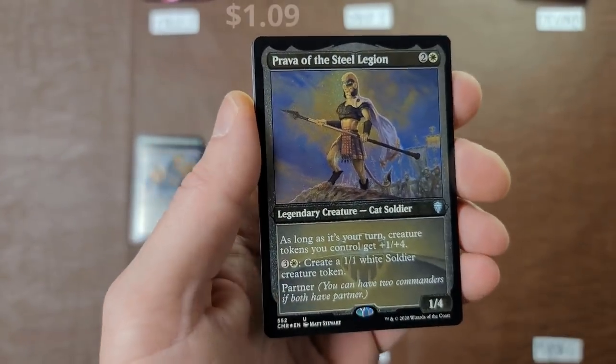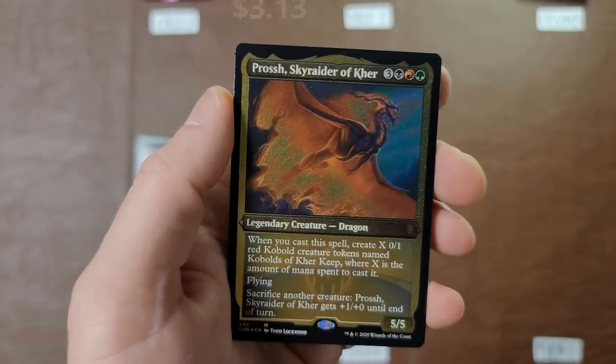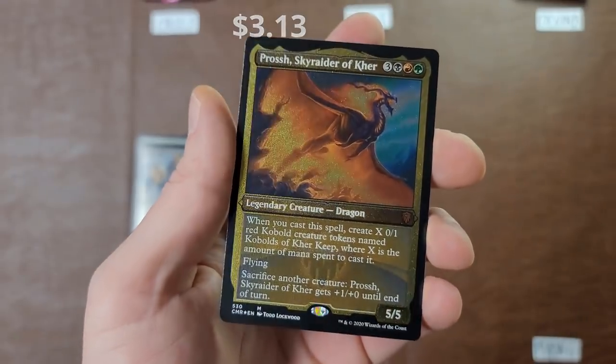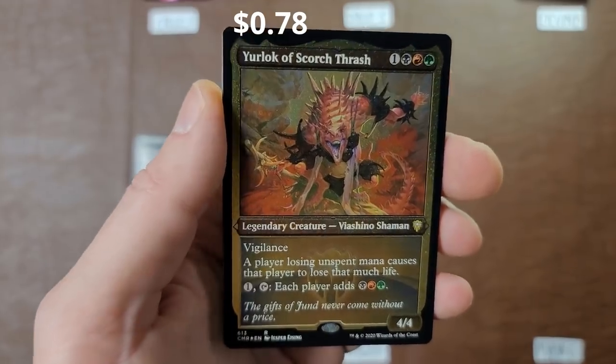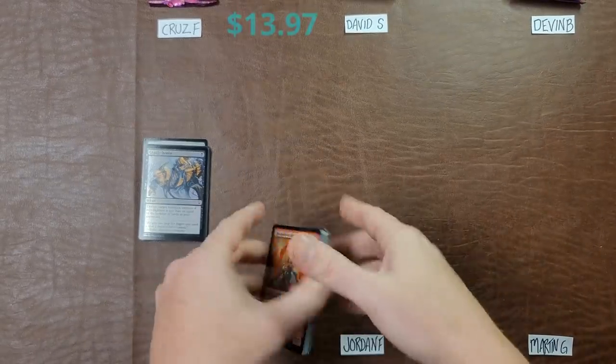Remember, it's gotta be over a dollar if it's common or uncommon. Prosh — there you go, a fun card. This thing's probably just continuously gonna tick up in value over time until it gets a reprint. Your Lock of Scorch Thrash — okay, nothing too crazy there for Mr. David.